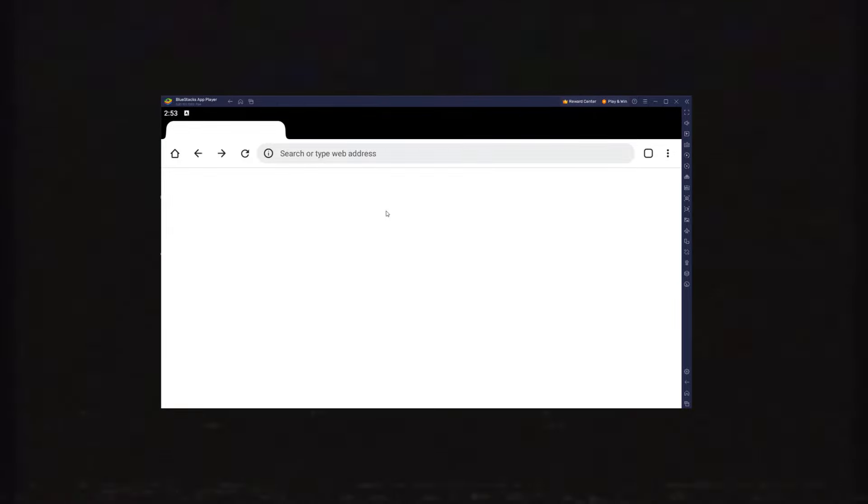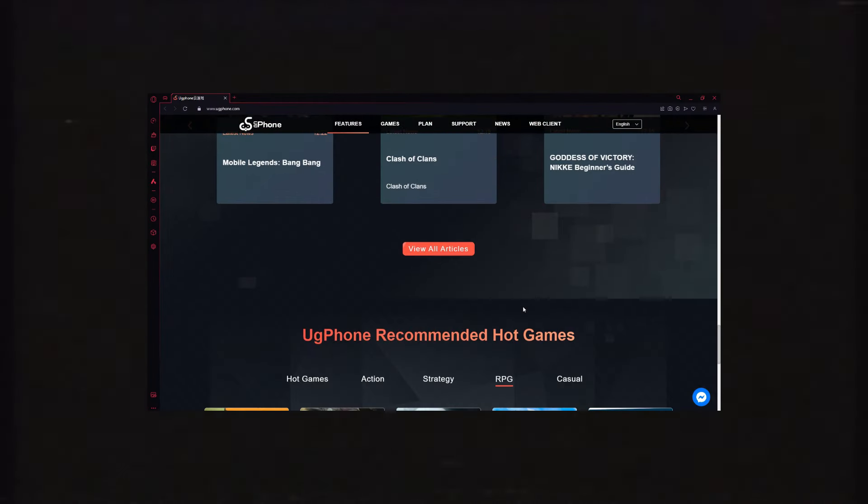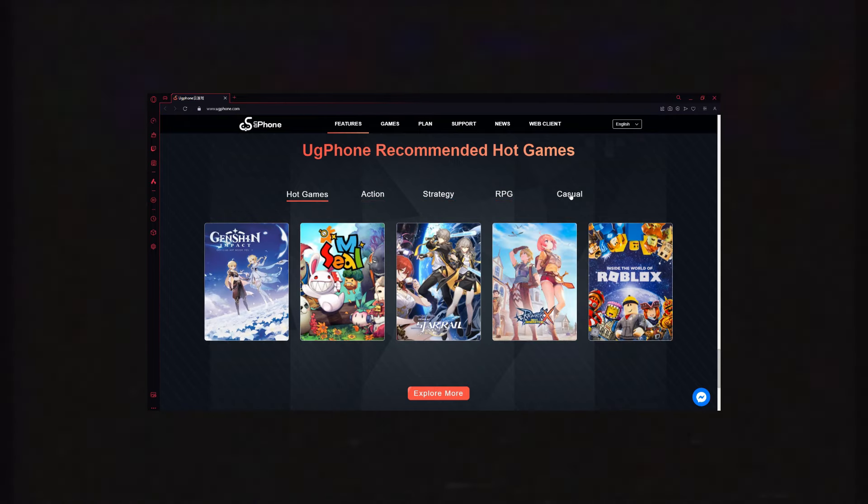For the Android Emulator, if you close it, the game will not continue to run. So allow me to introduce UG Phone, an Android Cloud Phone.